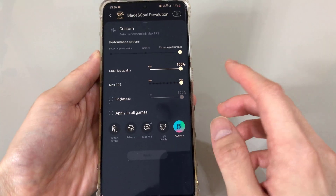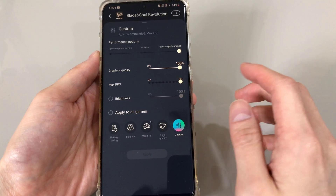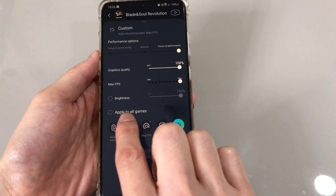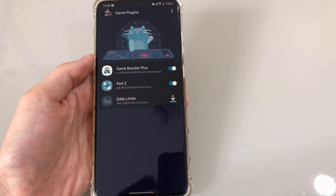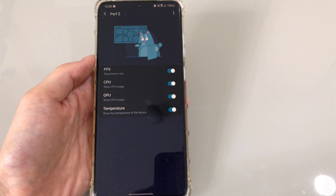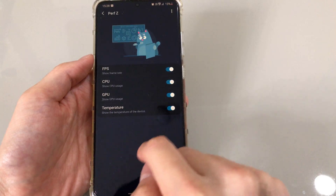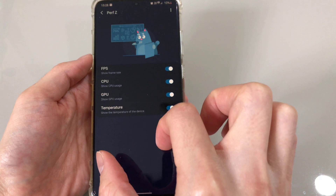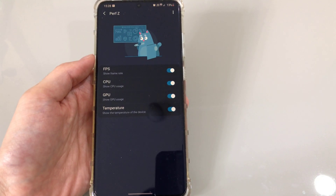I set graphic quality to max, max FPS, brightness automatic — and you can also apply these settings to every single game. Another module you should get is Performance Z. What it does is show the FPS, CPU, GPU, and temperature in a floating window, showing all the stats during gameplay that you can move around.